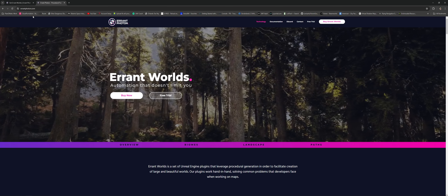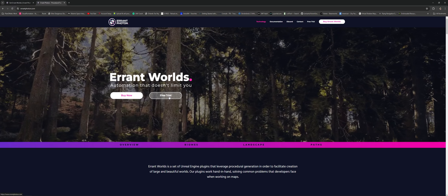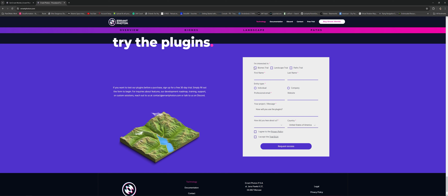Go over to errantphoton.com and you'll open up with the first page where you can buy now or try the 30-day free trial, which is awesome. I'd say go ahead and get all three of them - try them and see what you like and what you don't. Since you're getting a trial, you might as well try them all. Fill up all your information, and at the end there's a 'how did you hear about us' - if you could mark 'Paper Plane,' that's me, which helps send them feedback and lets me keep making more videos.